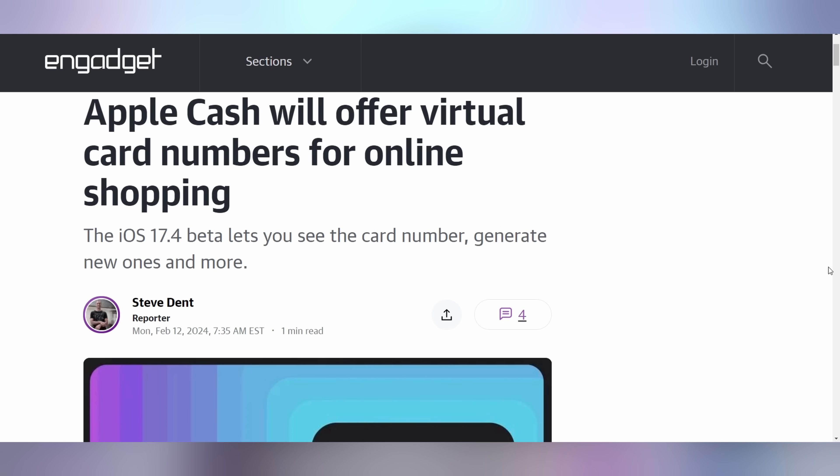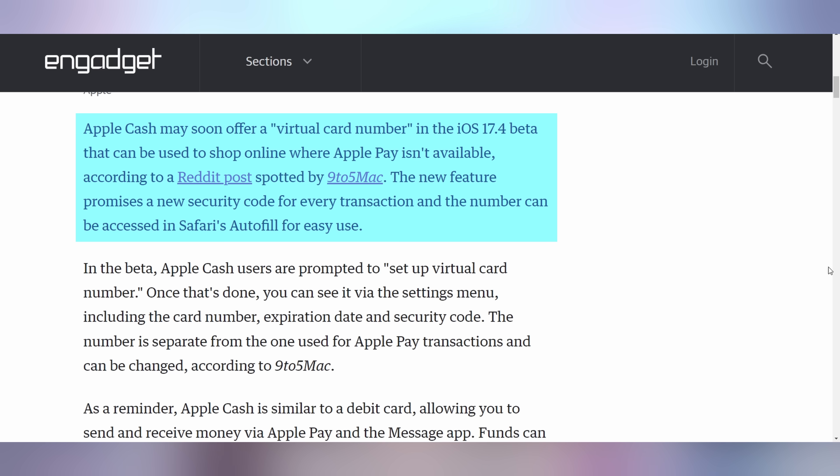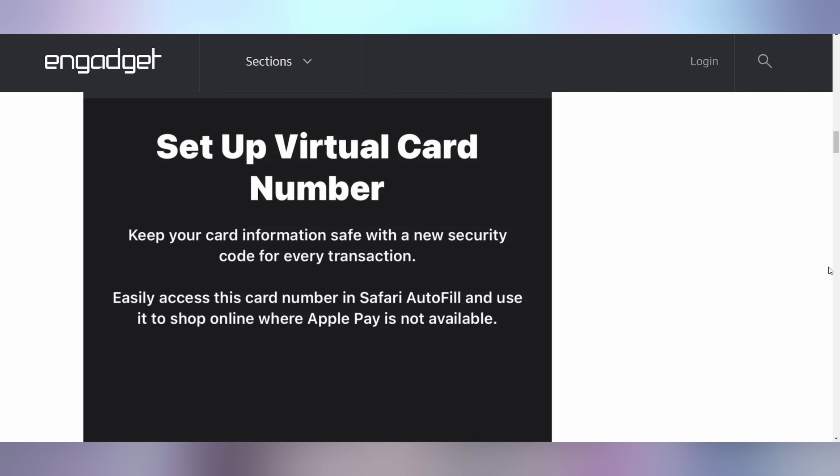Apple is going to start offering virtual card numbers online for all the different websites that do not support Apple Pay. Previously you had a difficult way of getting your card number on the Apple Wallet. Now virtual card numbers are going to make sure that every single transaction has a new card number — which is also one of the benefits of the Apple Card, since the physical card has no numbers on it whatsoever. One host asks: 'Are you going to use this?' and gets the response: 'Whoa — so you get that anonymization everywhere.'